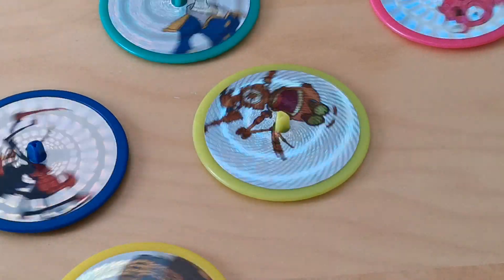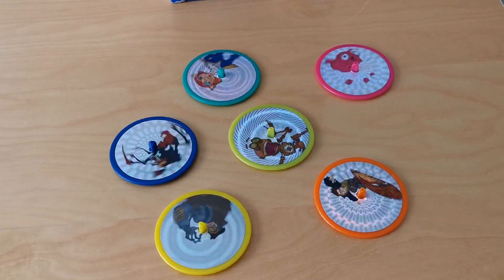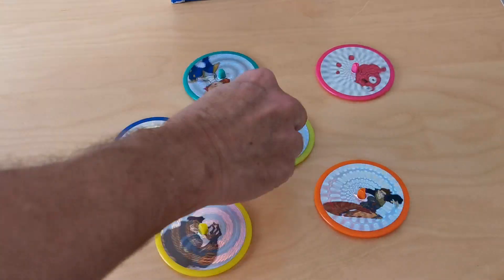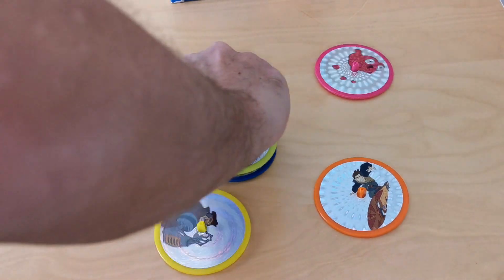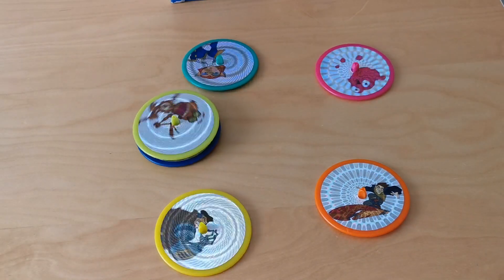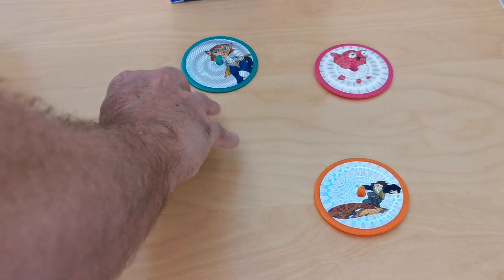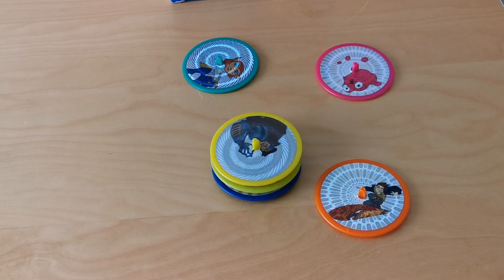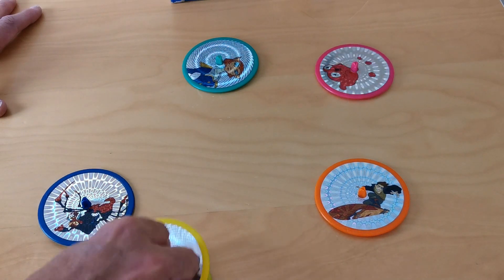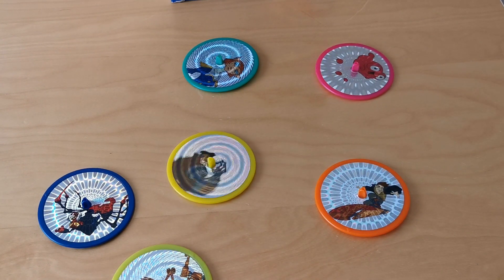They don't actually need to be spun very hard - they move quite well. Let's turn the light a bit and see if we can spin two together. Not the best result stacked together - you can hear it rubbing on the bottom - but they do spin really well on their own. So that's the spinners; let's have a look at some of the other packet variations as well.